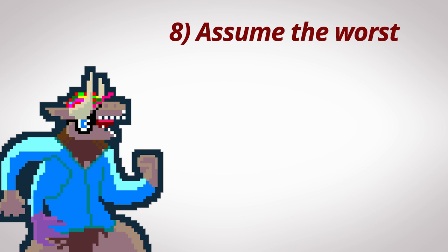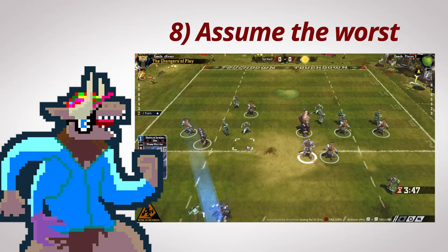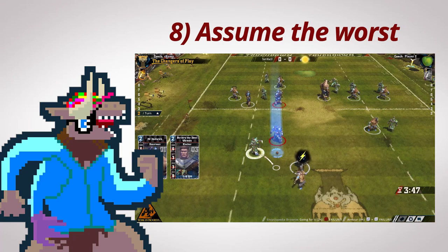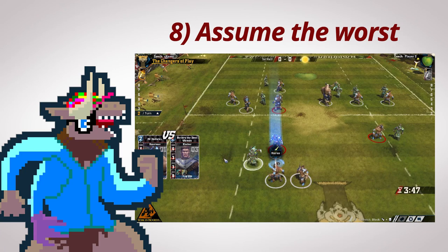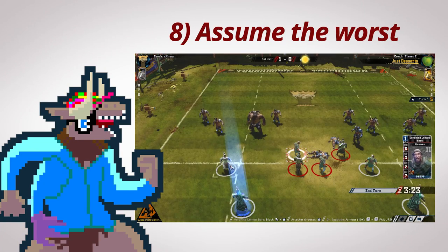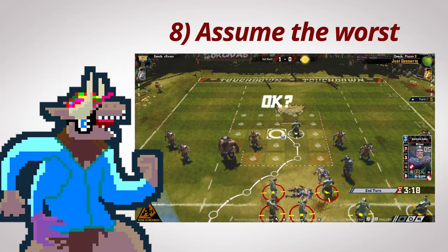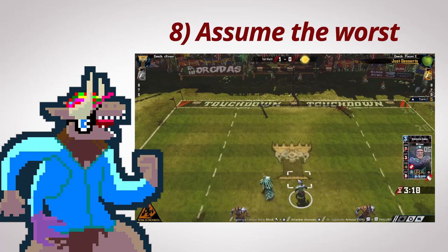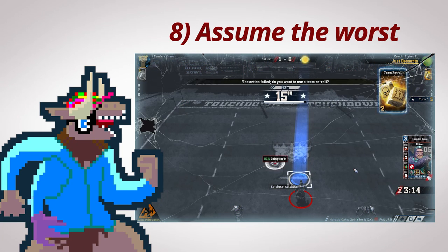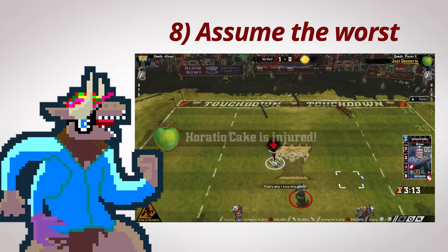The last and most important rule, number eight: always assume the worst. You're free to break all of these rules at any time, as long as you know the cost. If you're going to play an action that requires you to roll a die, before you do it, assume the worst and think through what's going to happen if you fail. Am I going to drop the ball? Can my opponent score? Or is it less dangerous — maybe my player is just going to be knocked down, but it's not the end of the world. Before you do anything, assume the worst, then hope that doesn't happen. Keep in mind the worst thing that can happen, because maybe you can fix it beforehand — move a free piece into a tackle zone so your opponent can't capitalize on your failure. Assume the worst at all times.